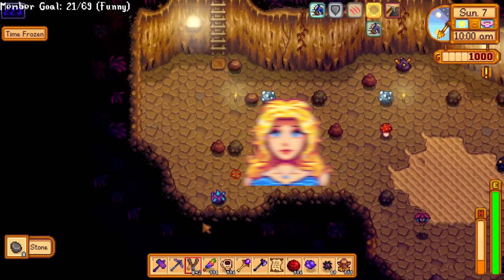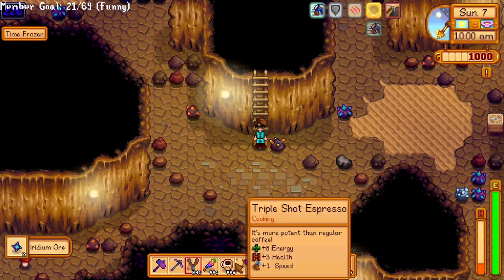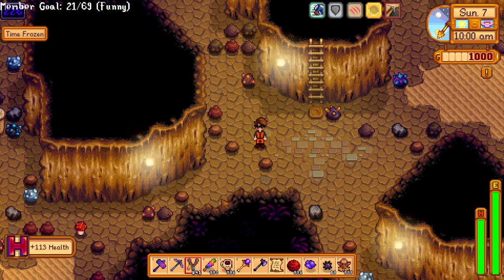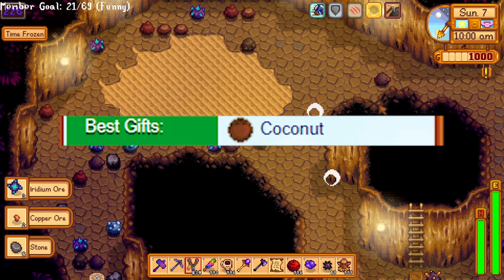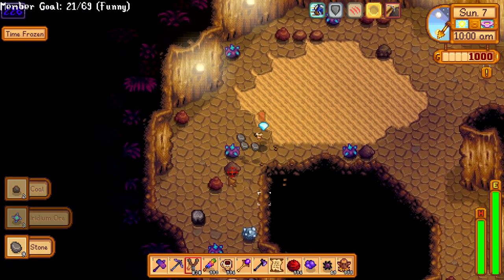Haley is rich and a jerk who judges people, but she tries not to do that anymore. The easiest thing to get her is probably a coconut from the desert, and once you have the perk that gives you iridium quality forageables, you can raise friendship super quickly. Or sunflowers earlier in the game.